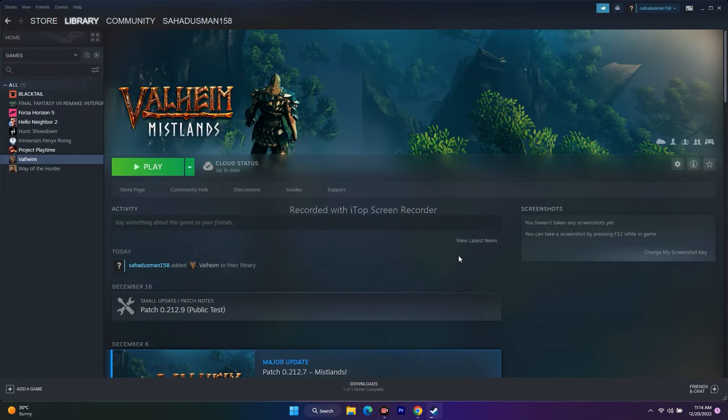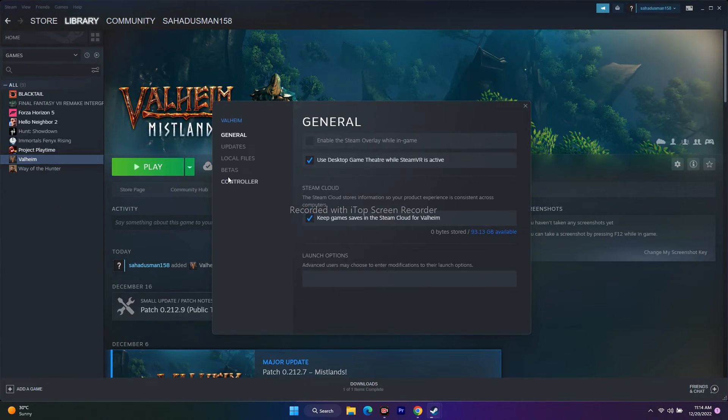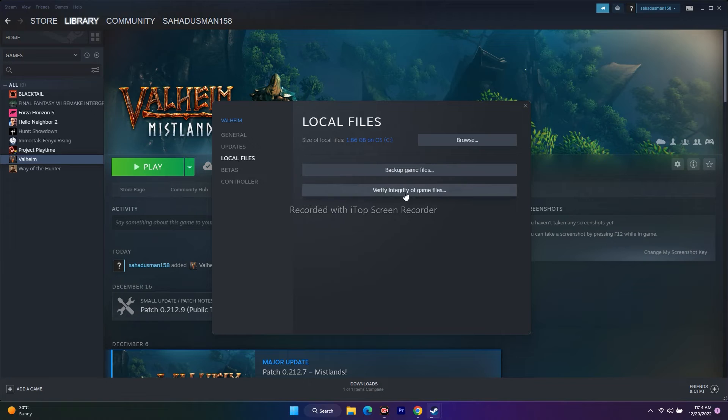The next step is to verify the integrity of game files. Right-click the game in Steam, go to Properties, select Local Files, and click 'Verify integrity of game files.' This will fix issues where any game files are missing or corrupted.